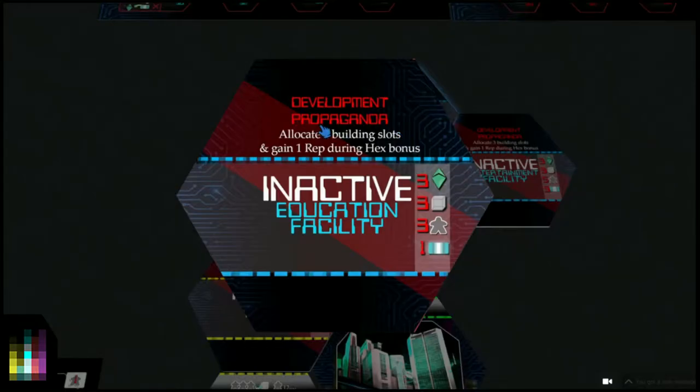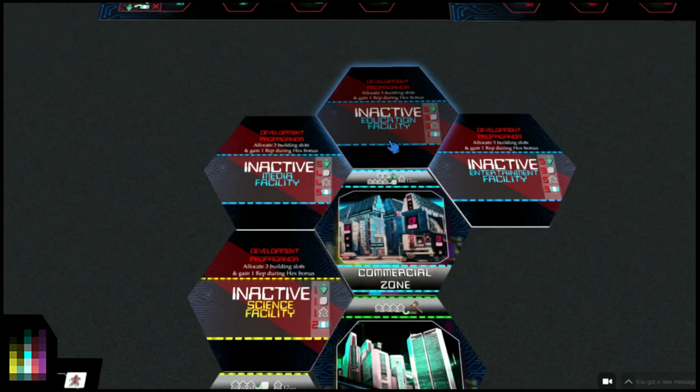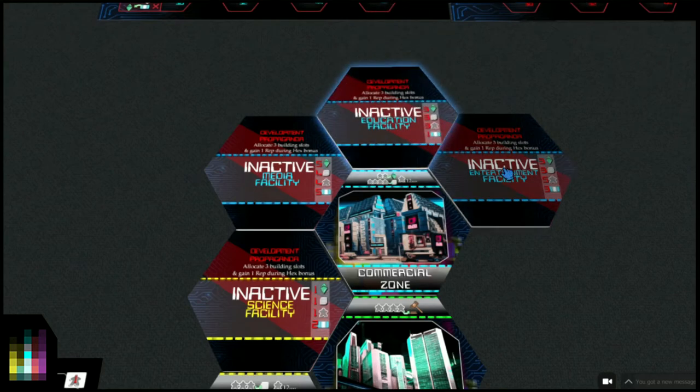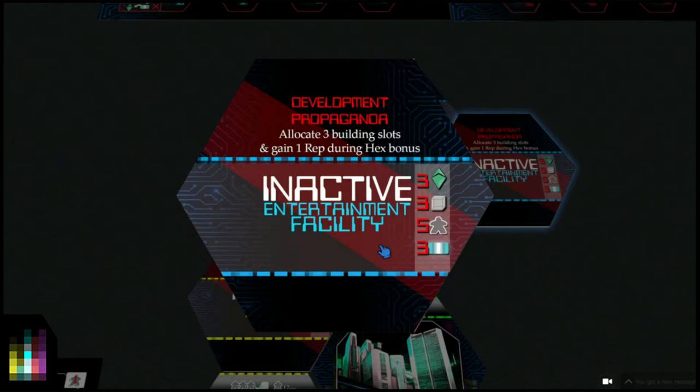The education facility: similar story - allocate three building slots, development propaganda. This one costs three ether, three material cubes, three Standard Patriots, one ion. Flip it and it says: once this hex becomes active, search the bidding deck for the policy card titled 'Hacking the League of Patriots' and place it into your hand. We don't have that card in this demo, but you get three Standard Patriots staying there. Place a CNX pat for extra ether, and material cubes grant additional ether as well - people pay for their education, so you earn ether.